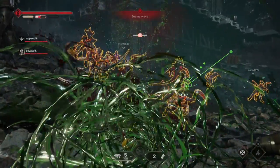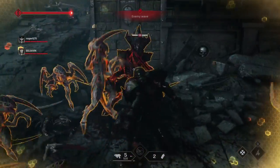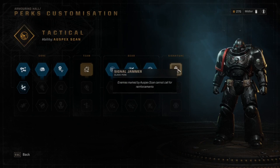The class ability is the Auspex Scan. This scans a selected area, marking enemies and making them more vulnerable. The mark lasts 8 seconds. Now for perks: this class has a starting perk where any unequipped ranged weapon reloads automatically after 10 seconds, giving you incentive to switch to your secondary and then back to your primary for continuous fire. The first team perk reduces recoil by 20% — sounds nice, but I've never missed having it when a Tactical player isn't on the squad. The first signature perk makes it so that any enemy marked by Auspex Scan cannot call for reinforcements, which is pretty nice if you can't get line of sight but can hit them with the scan's area of effect.